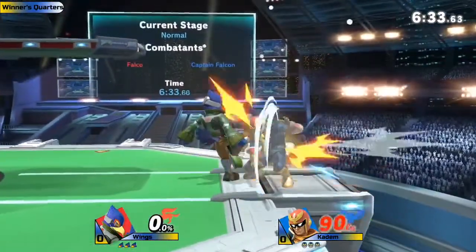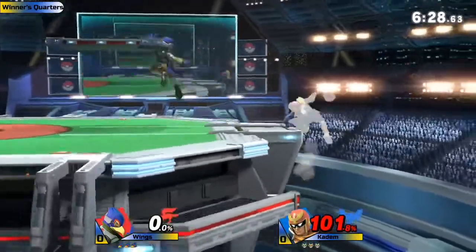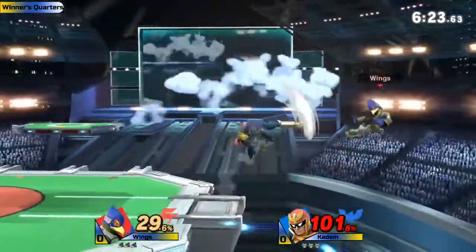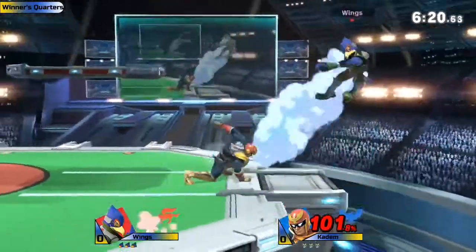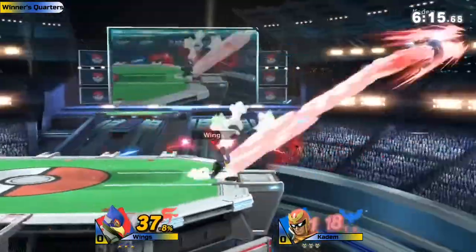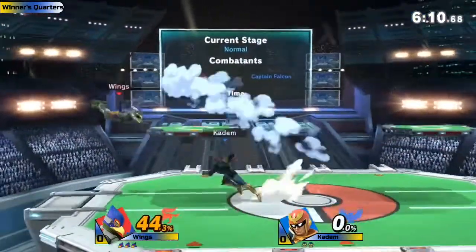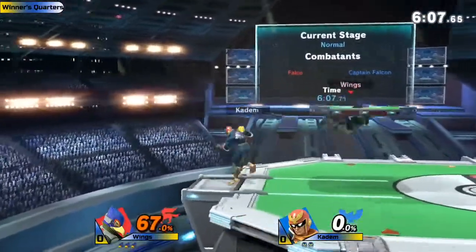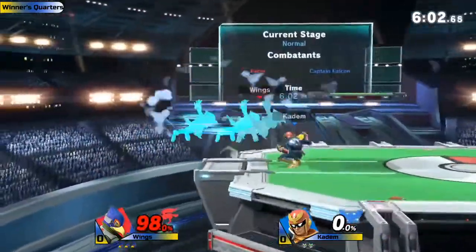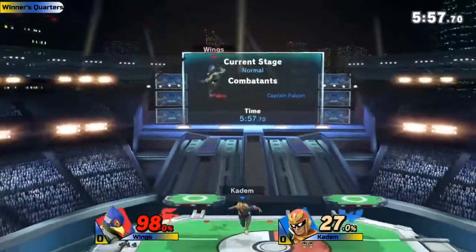Right now Wings with the Domino Beat — great start here from Wings, gets that combo we were talking about. Katom does get him off stage and gets something started here. Good nair but isn't able to convert off it at that percent — it was good DI from Wings. Wings is kind of trapped to the ledge. Katom gets back aired right to the back of the head, but I like how Katom spaces out in preparation for Wings to use the side-B.